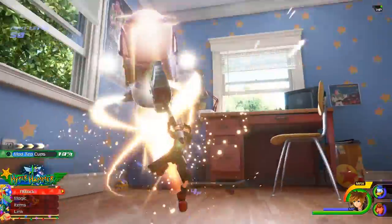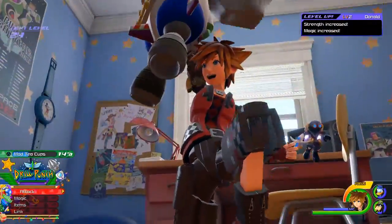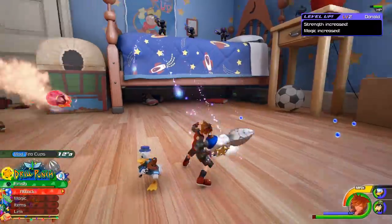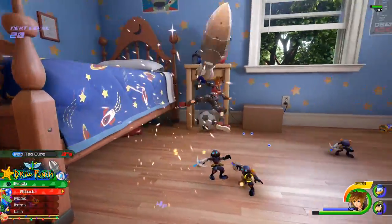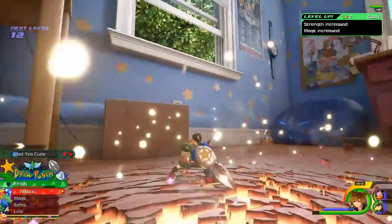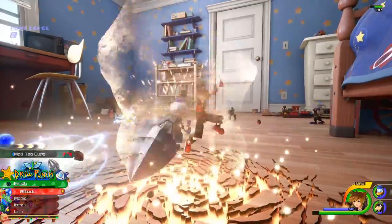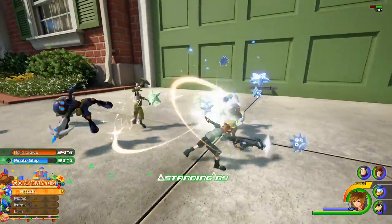Poking around the nooks and crannies often turns up chests housing useful items, but it's also a reward in itself to simply run around freely in these environments you've seen countless times on screen before. If the brief snippet in Andy's room is any indication, you'll also be treated to fully voiced dialogue even outside of cutscenes, and we were delighted to hear the characters actually talking during optional bits of chit-chat.